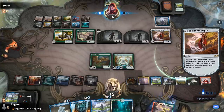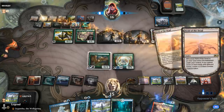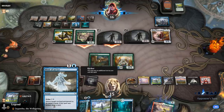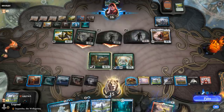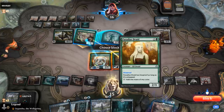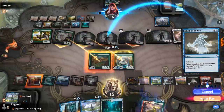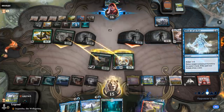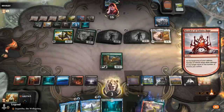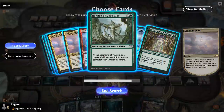They don't have the mana to activate Golos, but can get a Gate to draw an additional card. We probably should have considered blinking the Guild Summit in response to Golos so they don't draw an extra card — maybe that was worth it. We're taking 14, but that should do it. And there we go — win secured.